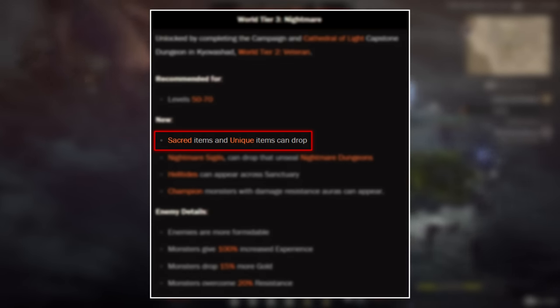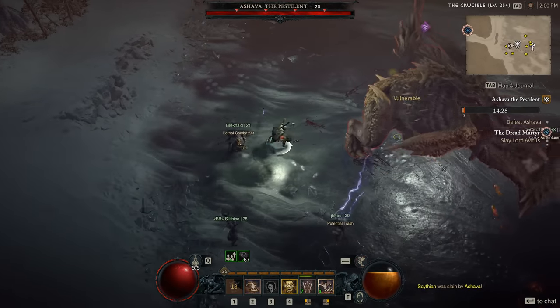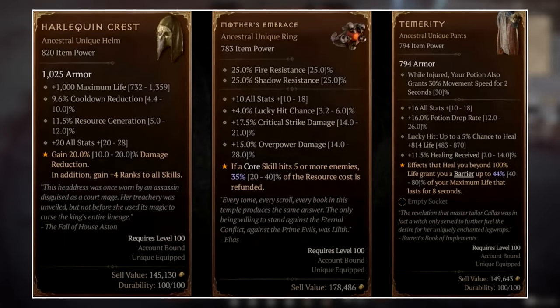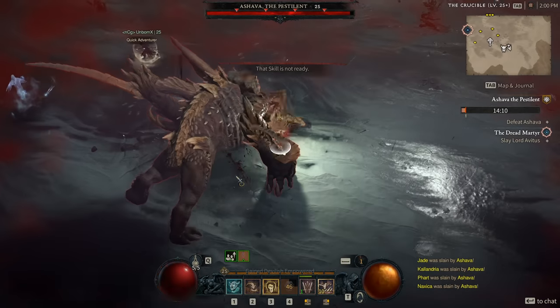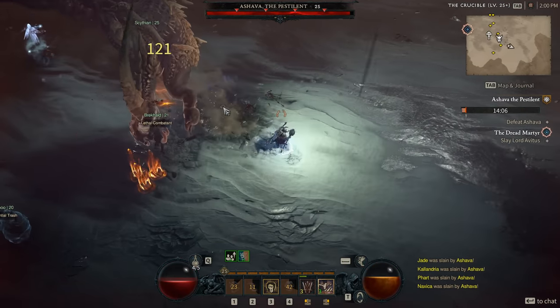First off, you're now able to loot sacred and unique items. Unique items are a whole new item rarity and are going to be some of the rarest and strongest items in the game — ridiculously rare. The developers even said you should only expect to get a handful of these in an entire season, which is a three-month period. Some of these uniques are even going to be build-defining and allow certain builds to even exist.